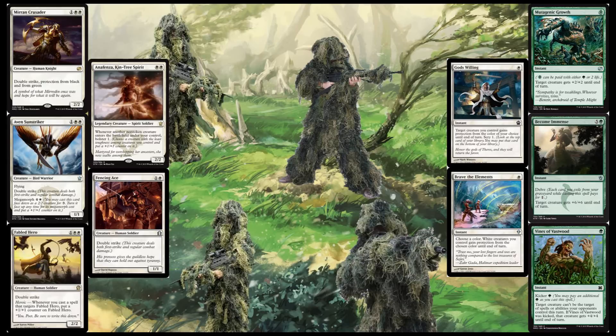There are two ways to play it. What you want to do is throw out a creature as soon as you possibly can. If you have two mana, throw out a Fencing Ace or an Anafenza. If you have three mana, throw out an Avan Sunstriker, a Fabled Hero, or a Mirren Crusader. Get the creatures out first, get them on the field. If you have three mana and spend all of it on a Fabled Hero and they blow him away because you're tapped out, you are set so far back that you may never recover. If you know they're going extremely removal-heavy, you're definitely going to want to wait until you get to four or five mana.